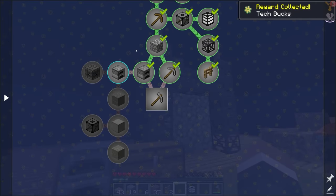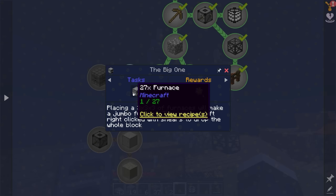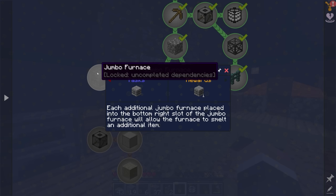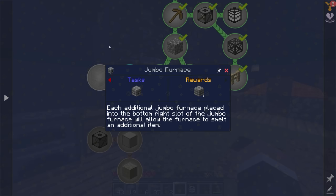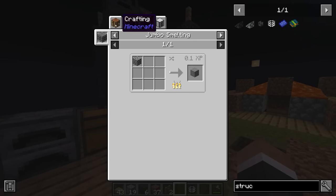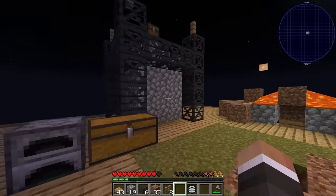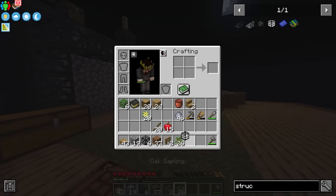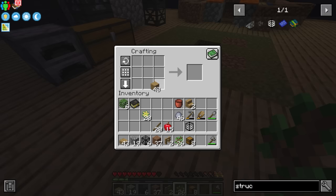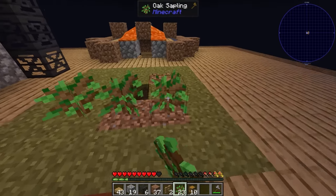That's going to passively produce cobblestone for us. But the next quest calls for 27 furnaces to build a jumbo furnace. That's 27 lots of 8 cobblestone — a fair bit of cobblestone. So I'm going to set up those wooden hoppers under our current cobblestone generator to make it more efficient. We should be able to get enough wood to build 10 wooden hoppers fairly easily.